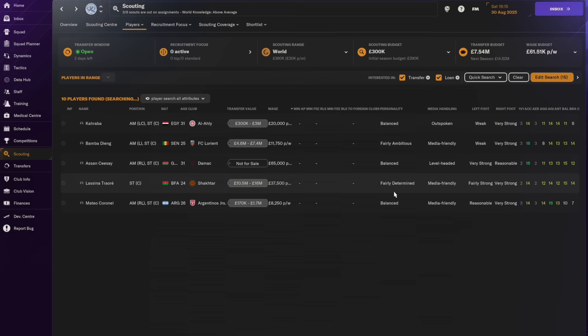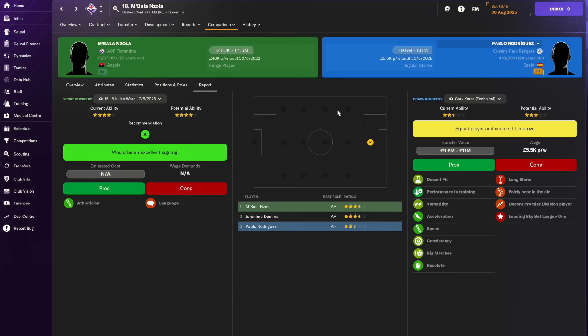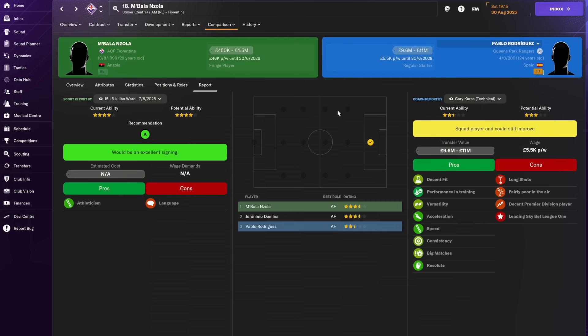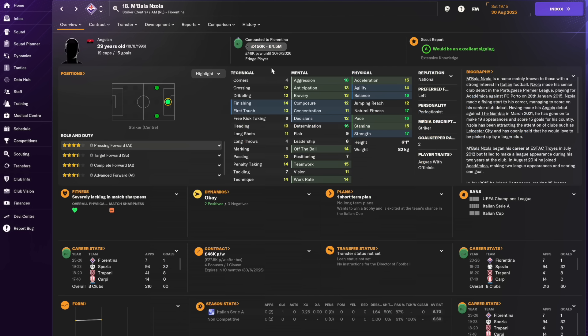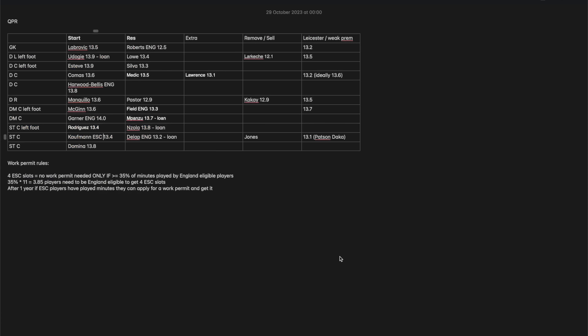Looking at what came up through the relaxed filter was Nzola from Fiorentina — a left-footed striker, quite expensive on wages, but very strong on physicals and top of the list on the filter. Fiorentina is interested in doing a loan with this player. Comparing Nzola versus Rodriguez — who's in the left-sided forward slot — he compares pretty favorably. The scouts don't give a view on whether he's a Premier League-caliber player, but the scout stars look promising, so this is a player we're going to try to pursue close to the deadline.